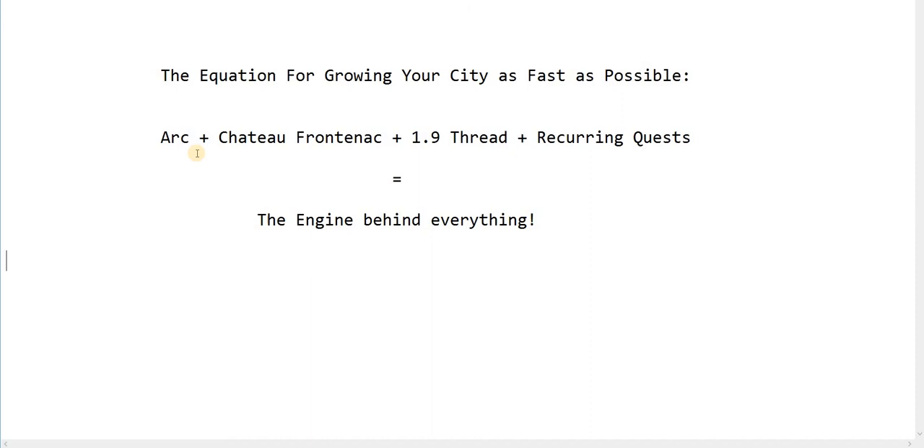To recap the equation: your target for the Arc is level 80, Chateau level 58, and a very active 1.9 thread. When you're looking to join a guild, that's the first thing to ask — do they have an active 1.9? Then learn how to use your recurring quest. Do this equation in reverse: learn your recurring quest, get into a guild with a good 1.9 thread, work on getting the blueprints for your Chateau and Arc, then build them and keep leveling them up. You're going to grow your city much, much faster than I did, and I'm already at the end of the game. I wish somebody had told me this early — that's why I'm doing this video.